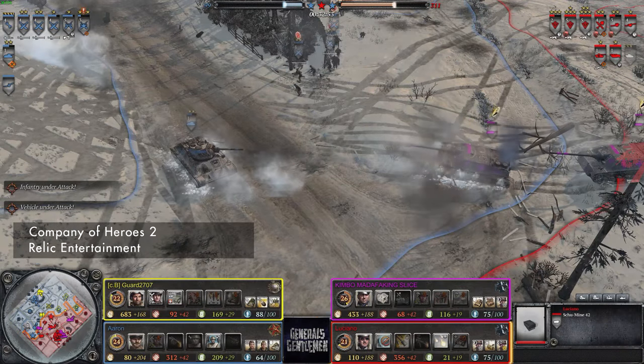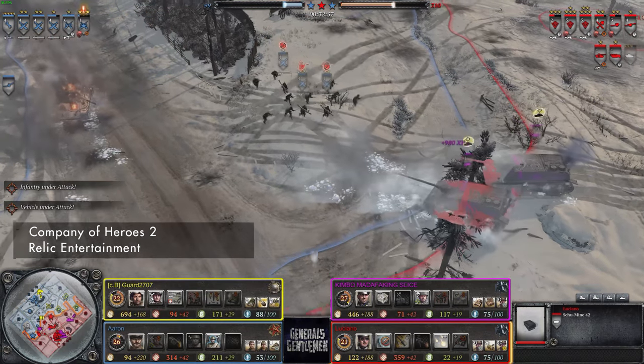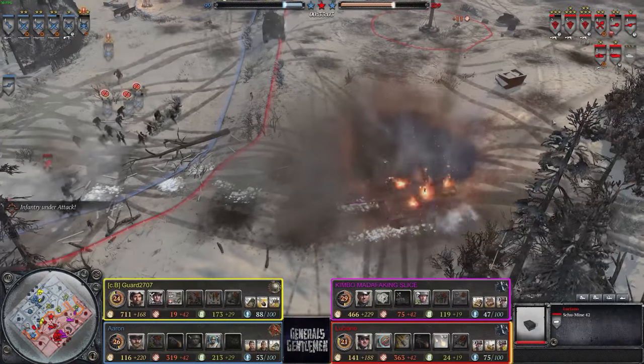We all have an idea of what a tank should look like: a rectangular frame, a track on each side, and a turret in the middle. For something to look alien, it needs to oppose the image that pops up in our head when we think of a unit type.